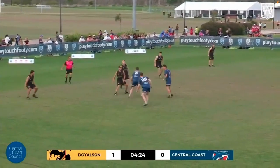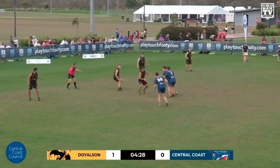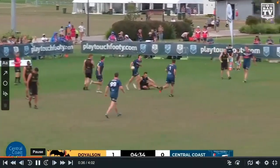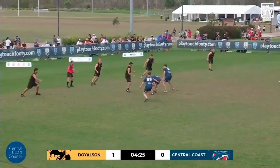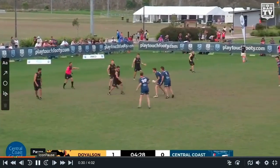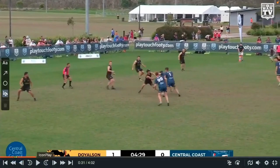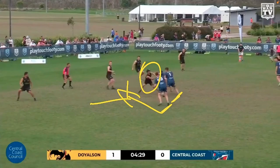Central Coast looks like they hit back next. This is a cool little play — they shape for what's called an ML. An ML is like a short side rooster. The dummy half gives to the 99 — the link — who's running forward. The 99 runs forward at the offside defender and then he will either cut short or cut open depending on what that defender does. That's your typical ML play, with the dummy half then wrapping around.